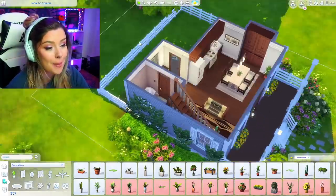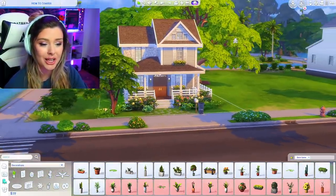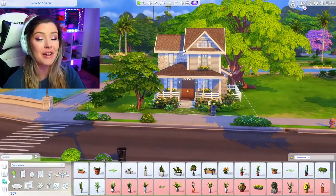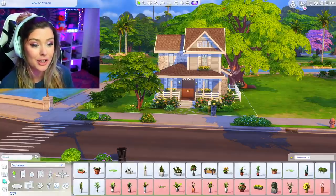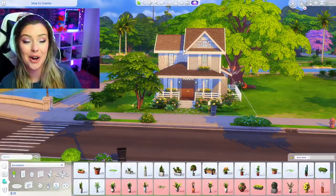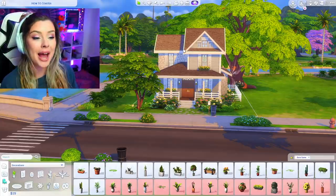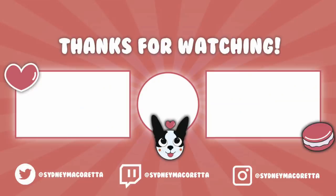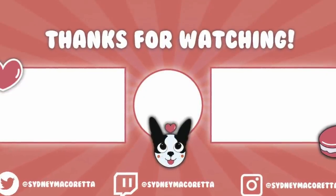And there we are — that is our starter home build tutorial in The Sims 4. Hopefully you learned something! Let me know if you have any questions in the comments. I kind of want to do a series like this — maybe how to build a Victorian home or a mansion. Let me know if that's something you're interested in. I'll put this on the gallery under Cine Macaretta — thanks so much for watching, I'll see you in my next video.